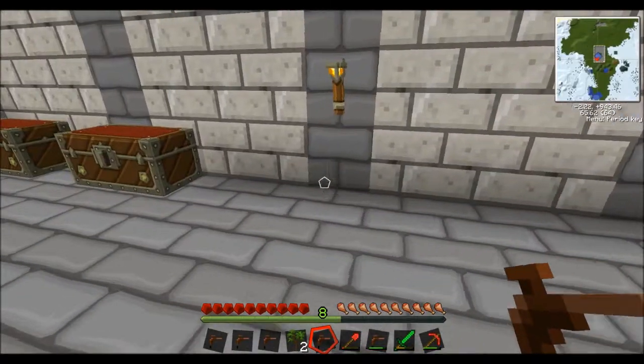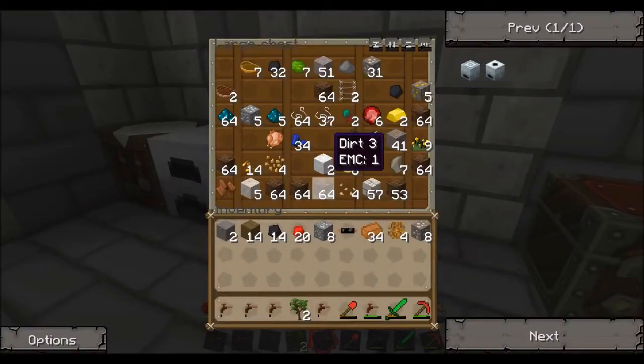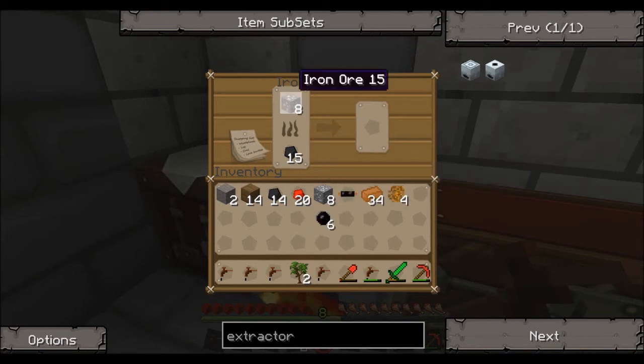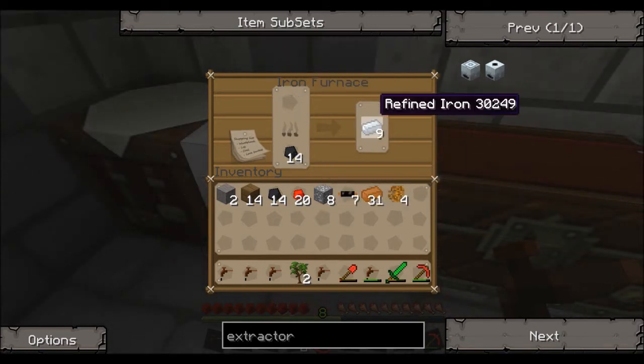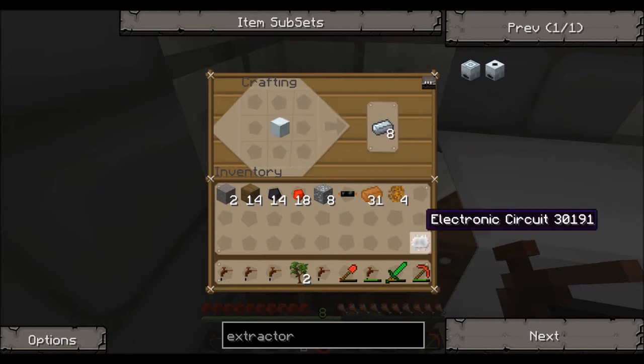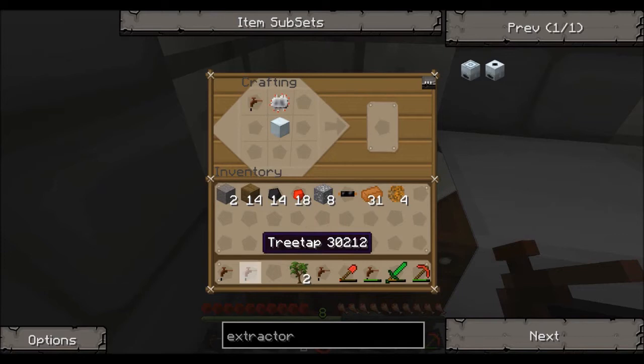The battery box is full, which is great. So we need to smelt the iron and stick that in there. We've got our nine refined iron, so we'll make a machine block — a necessary component — then we'll make our electronic circuit. It looks a bit like that. So: machine block on the bottom, electronic circuit above that.